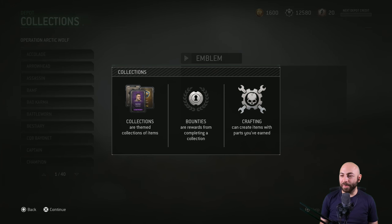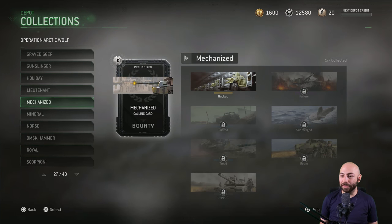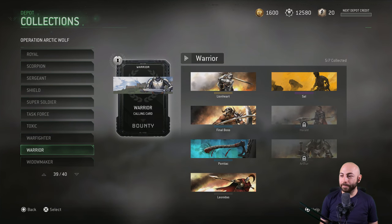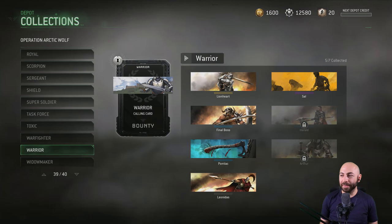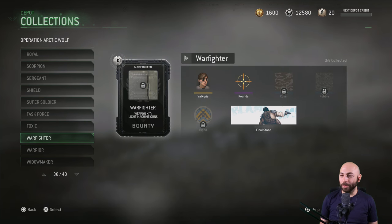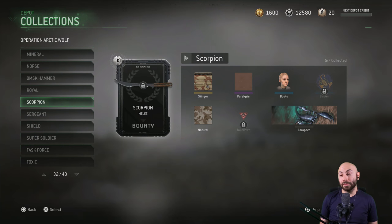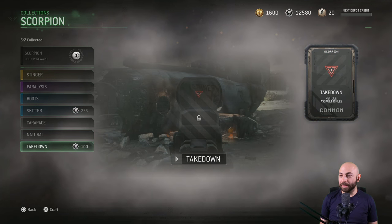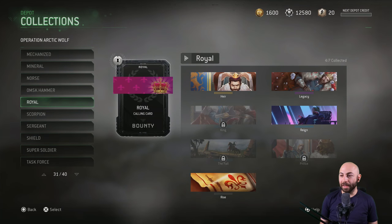Collections are themed collections of items. Bounties are rewards from completing collections. Crafting: create items from the parts you've earned. Oh, that's cool - so I can use the parts I got to actually get stuff. Can you actually craft weapons though? So let's see here - I've almost got the Warrior one. If I do all the warriors, I get that animated sword thing over there. Which honestly looks pretty janky. Let me see how much this would cost - 275, 165 - obviously super cheap. So that's kind of cool. Anything worth actually unlocking? Widowmaker, Warrior, Warfighter, Toxic, Task Force, Super Soldier, Shield, Sergeant, Scorpion - oh here we go - you can unlock a melee weapon with this one! For this one, I'm missing Skitter and Takedown.